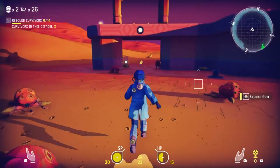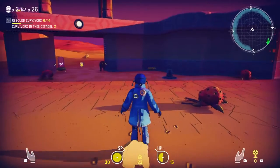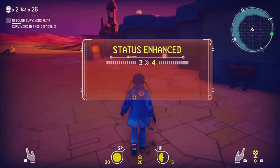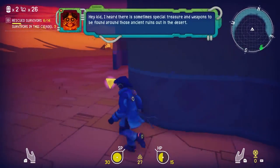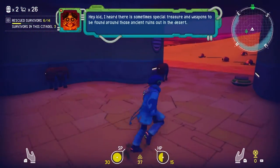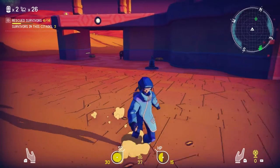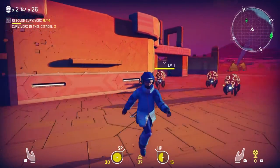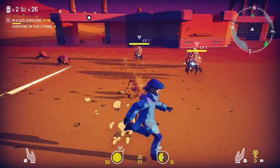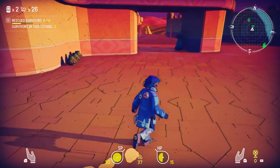Do I not have weapons? Let me check. Well, that's unfortunate. At least we got right-hand weapon 4. I heard there's sometimes special treasure and weapons to be found around those ancient ruins out in the desert. Good to know. Is it shooting at me? It's shooting at me! Okay, let's get away from that turret — let's get this imprint too while we're at it. Hopefully it's something good.